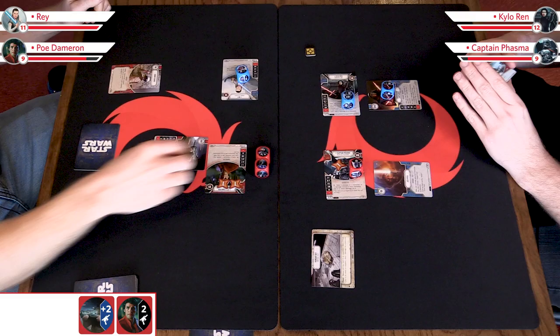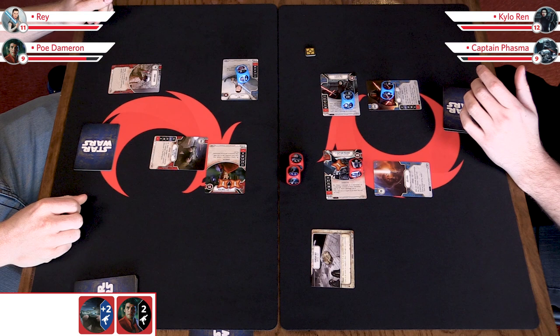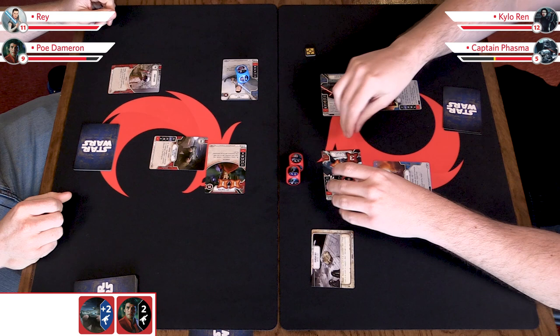It adds a lot of oomph to that roll. So I'm going to resolve four in a single moment — it all has to go somewhere — and I'm going to put it all on Captain Phasma. So there's four damage. These dice go back to the cards because they've been resolved. That's my action for the turn. I pass it over to Zach.